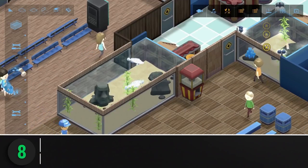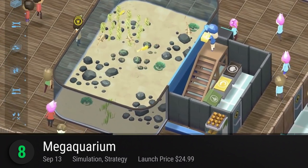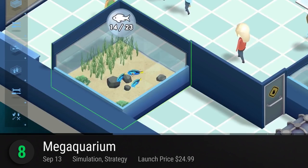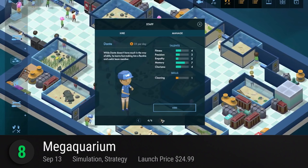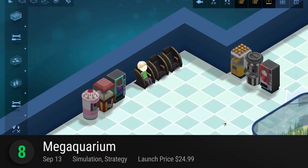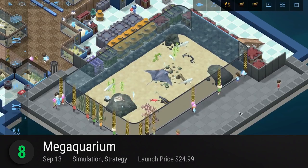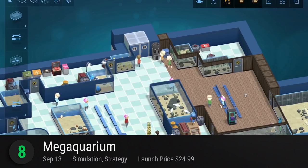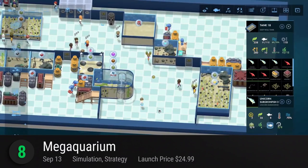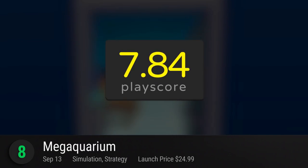Did you find anything you like? If you did, then you can use the links in our description box to get these games. Number 8: Mega Aquarium — if you've ever dreamed of building your own aquarium, this theme park management tycoon game from Twice Circled is your kind of playground. Manage your own staff, design your displays, find the perfect aquatic animal to prioritize, and watch guests jump with excitement and joy. Choose from a wide selection of almost 100 different marine species or research new animals and technology to improve your aquatic haven. Make tough decisions when it comes to maximizing efficiency and minimizing damages. It has a playscore of 7.84.